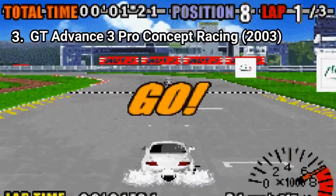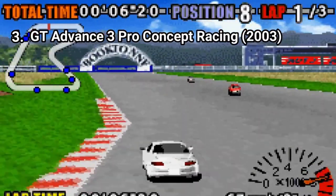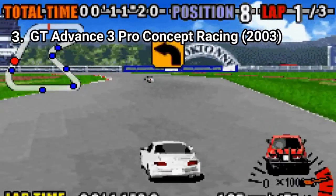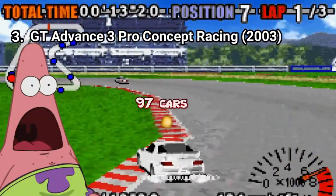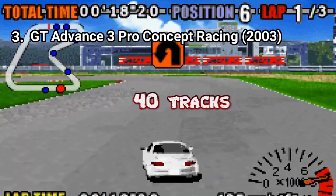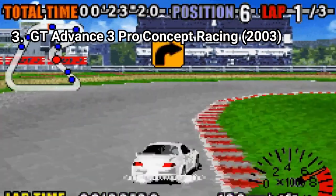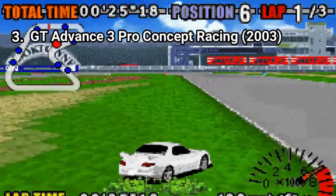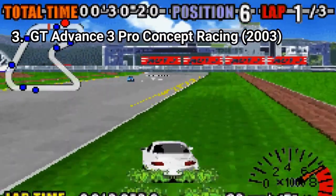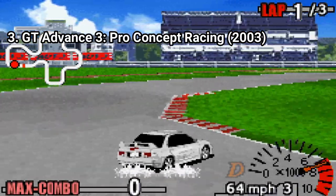GT Advance 3 Pro Concept Racing did it. It took what was best in both GT Advance games, combined it and enhanced it, into the best rally and racing game on the GBA. This game has 97 licensed cars and 40 tracks. Each car has custom parts, and some parts even change the appearance of the car. For the most part you get performance upgrades like in the other games — you can tune the engine, muffler, suspension, limited slip differential, air filter, seats, CPU and weight reduction.